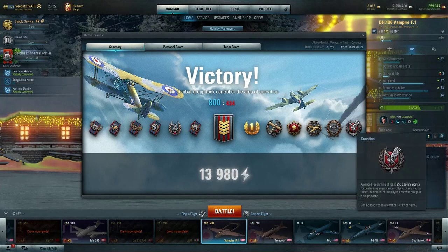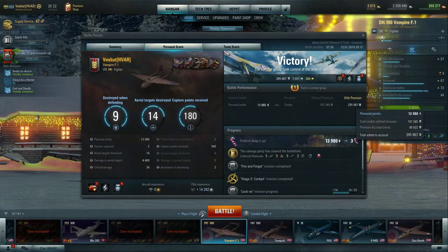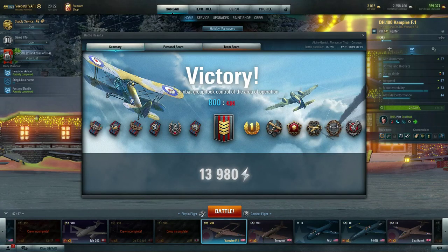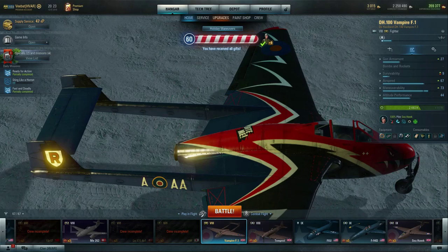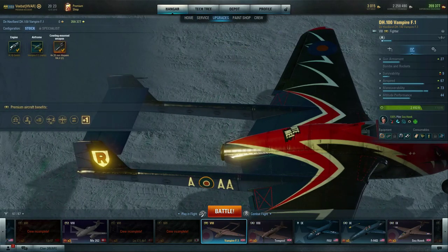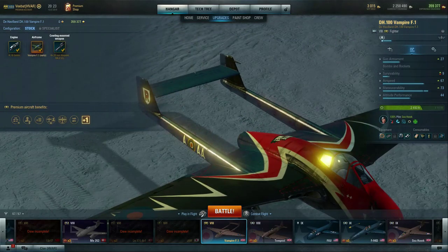This is a Tier 8 premium aircraft so the payout is going to be fairly substantial — 295,000 credits. I am running a premium account and the fact that it's a premium plane gives a bonus. If you're running non-premium that would have been 197,000 credits, and you'd need a 14,000 personal point score. But I think even on a decent match — which isn't too hard with this aircraft — you're going to do just fine. This thing has four 20mm Hispano Mark 5s, essentially the same guns as the Tempest just mounted in the fuselage — also the same weapons you see on the Spit 14.